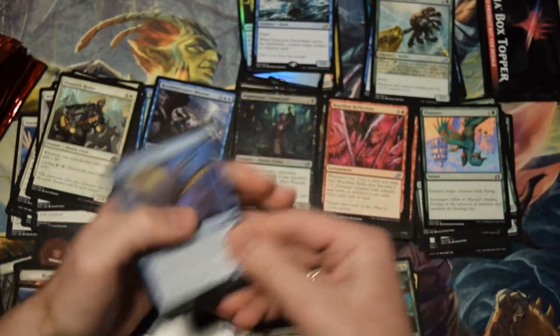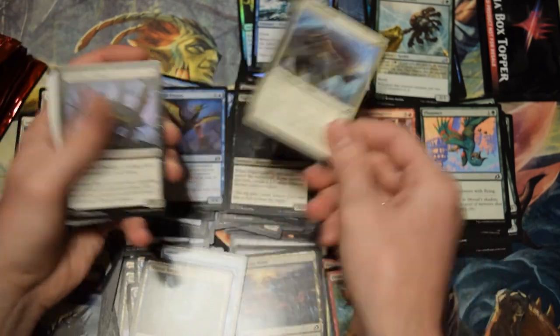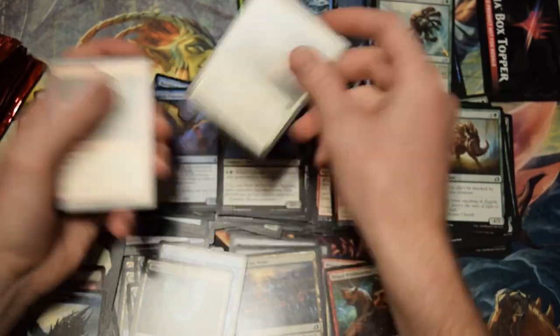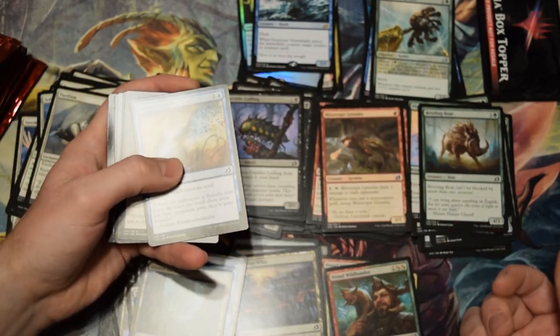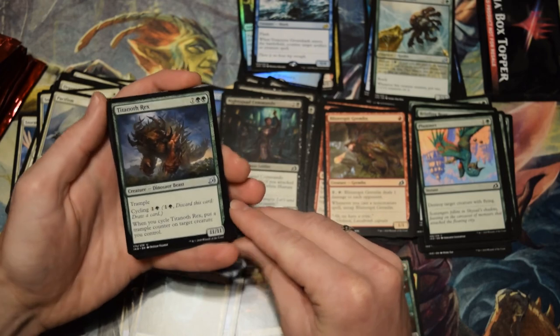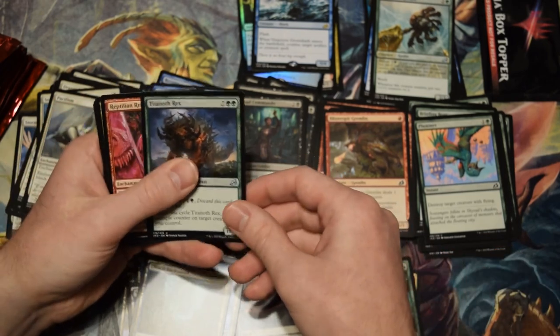Did I open the pack upside down again? All these cards that come with a choice of counter are fascinating — I really like the depth of that choice, where you're like, what do I really want here? This card's good — this card is cool. Just being able to give something Trample — it's an 11/11. I was thinking more cards would be like this, this big, but there actually aren't that many behemoths in this set, which is interesting to me.